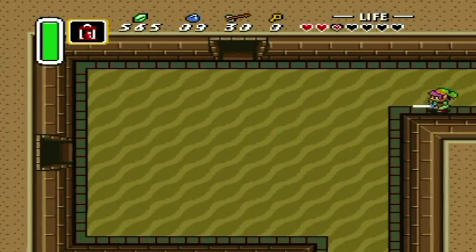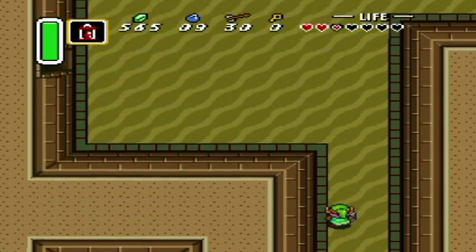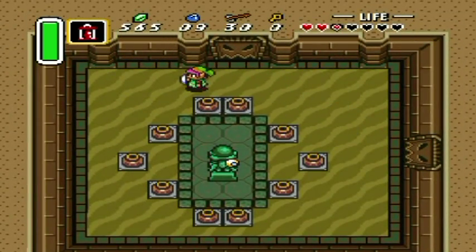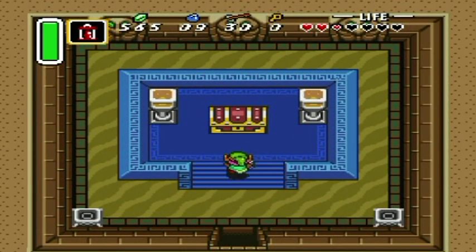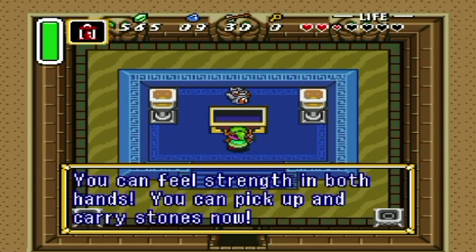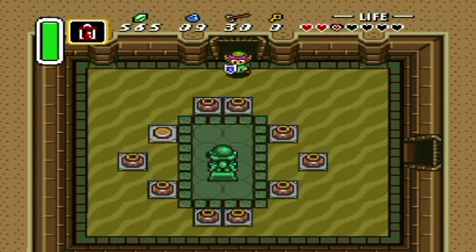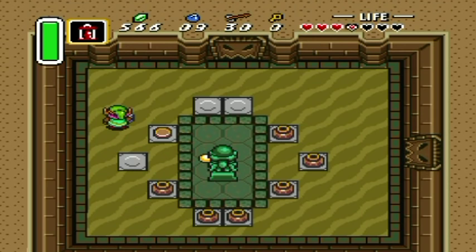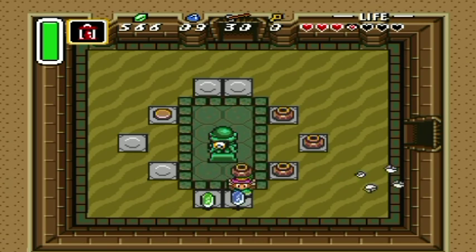Now that we have the Big Key — I pressed the wrong button, I'm used to going to the map screen to see accessories. Now that we have the Big Key, we can go over to... yes, this room with the big chest. We pop that open and get... the Silver Gauntlets — wait, it's the Power Glove. Hopefully these react properly to your button presses. I've seen how the Power Glove works before and it seems to be working well right now.